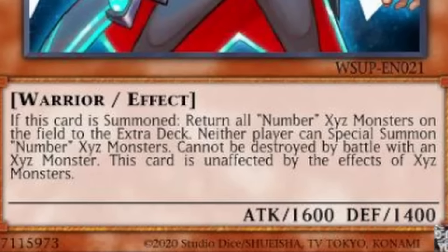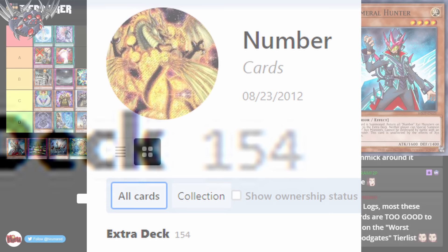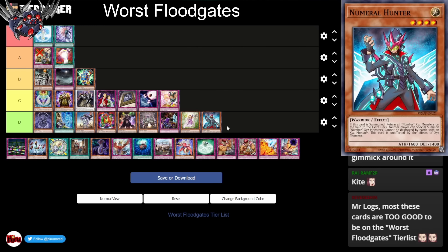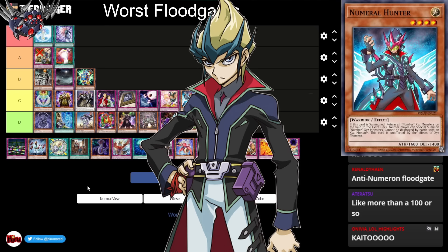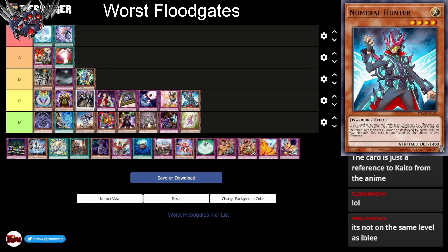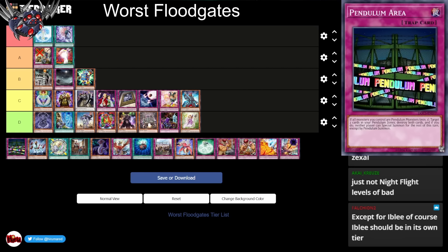Next up we have Numeral Hunter. If this card is summoned, return all Number Xyz monsters on the field to the extra deck. Neither player can special summon Number Xyz monsters. Cannot be destroyed by battle with an Xyz monster and is unaffected by Xyz monster effects. There's a lot of Number Xyz monsters in the game — that's not half bad. But how many people actually end on a numbered Xyz monster? I guess technically D tier, but it's really not that good. I'm gonna put this in C tier. Most of the cards in D tier are not good floodgates — it's just compared to the much worse floodgates, they seem very good.